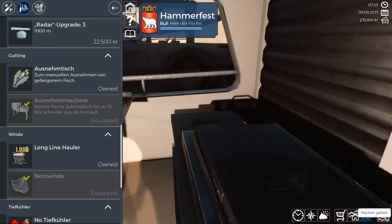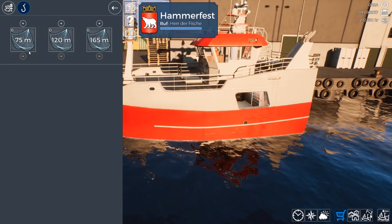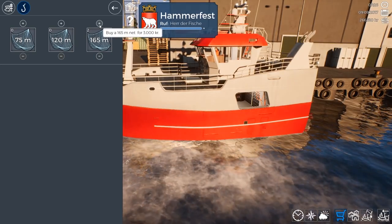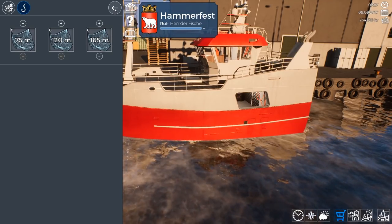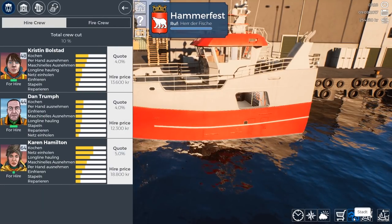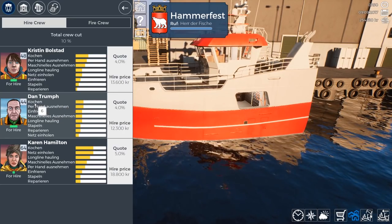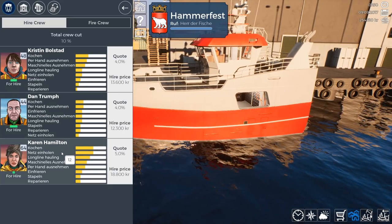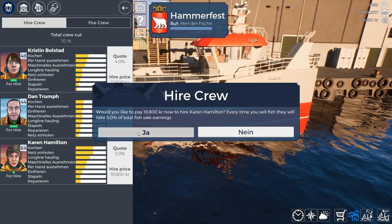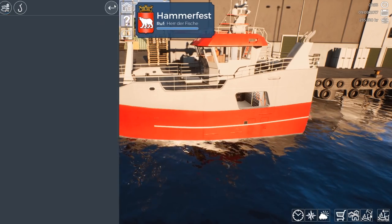Let's buy ourselves some nets. We'll head back to the fish market and buy some big-o nets for this one. Let's go with six to start. We should have two crew members with us now. Maybe we should hire another one — crew will get 10% of our profits. Karen's a very good cook and she's really good at netting too. Let's hire another employee just to have all the roles filled, and we should be good. I think we're ready to leave docks.